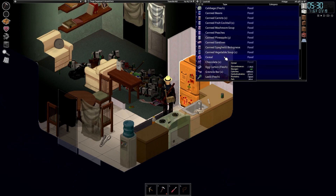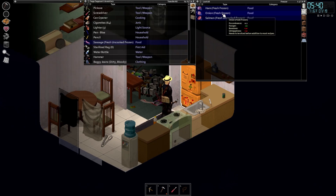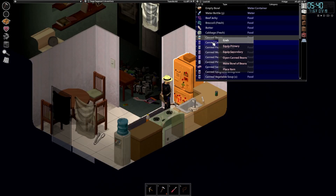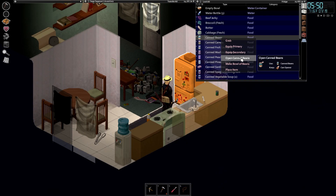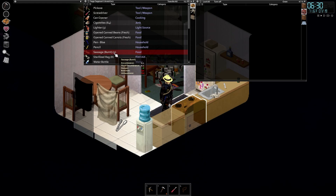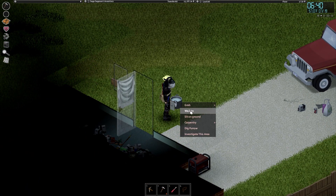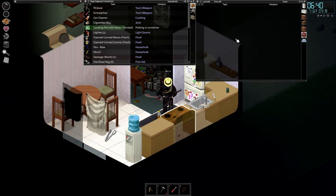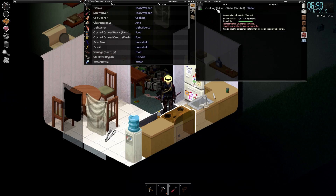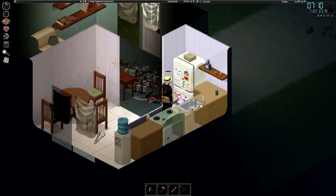Since we're struggling so much with weight, why don't we make a nice meal? We have some sausage in the freezer we could defrost, canned carrots and beans we can open. Let's do that. Darn it, burnt the sausages — I was trying to be clever and speed up time. The cooking pot's full; let's put it in the oven so it stops being tainted. I'm going to use the burnt sausages, I don't care — I'm not wasting food.